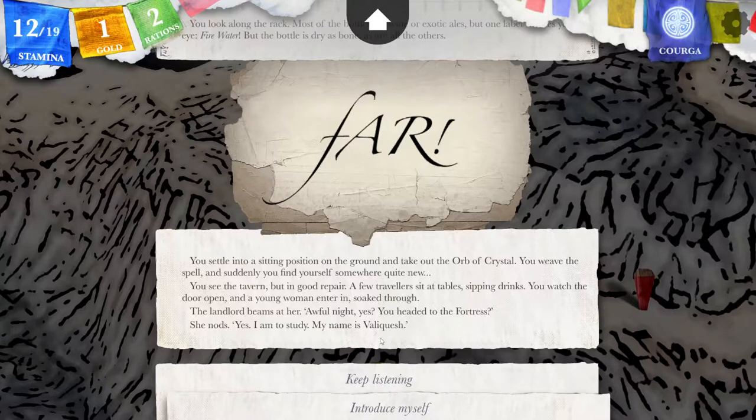This is less the future and more the past, I believe. You settle into a sitting position on the ground and take out the orb of crystal. You weave the spell and suddenly you find yourself somewhere quite new. You see the tavern, but in good repair. A few travellers sit at the tables, sipping drinks. You watch the door open and a young woman enter, soaked through. The landlord beams at her. 'Awful night, yes? You headed to the fortress?'